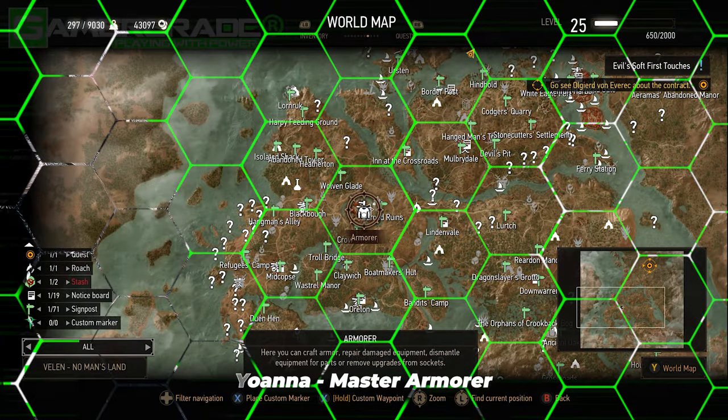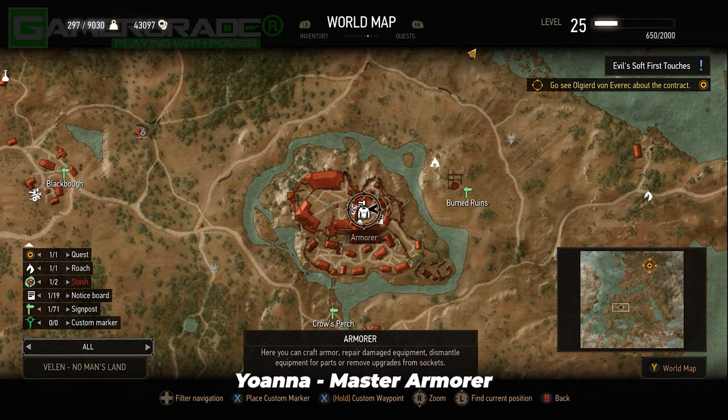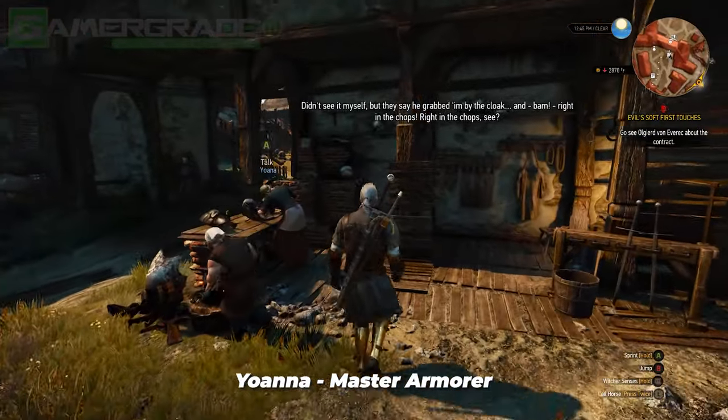Third is Joanna, the Master Armourer, who works in the Bloody Baron's Estate at Crow's Perch in Velen. To unlock her, you'll first need to complete her associated side quest, which is a level 24 secondary quest named Master Armourers.